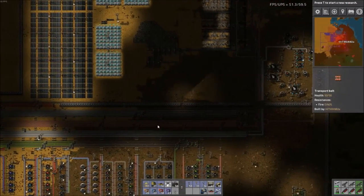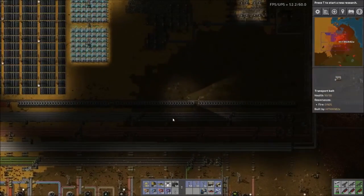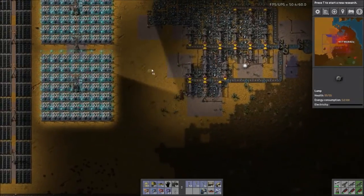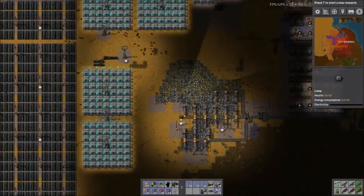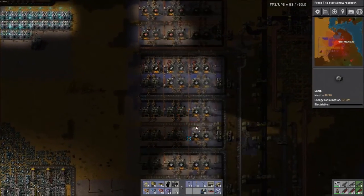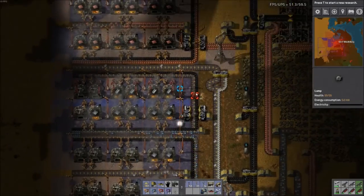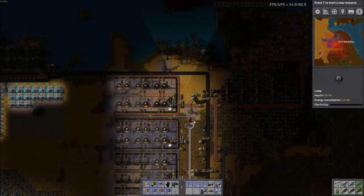I need to light up that belt. There's no power in there and that's why it's not lit up. We need some lights in amongst the mines. I'll shift-click and build it. I'll throw a couple lights here and there - light up my life. We'll put that one there and that one there.